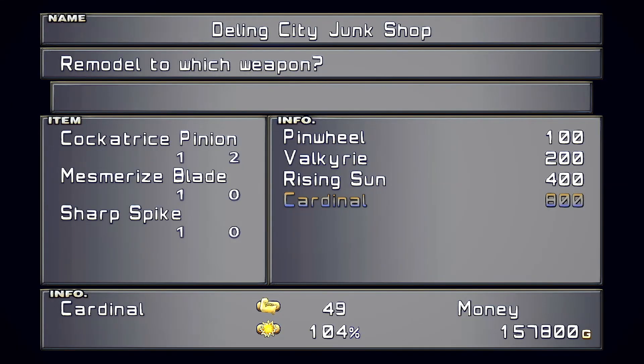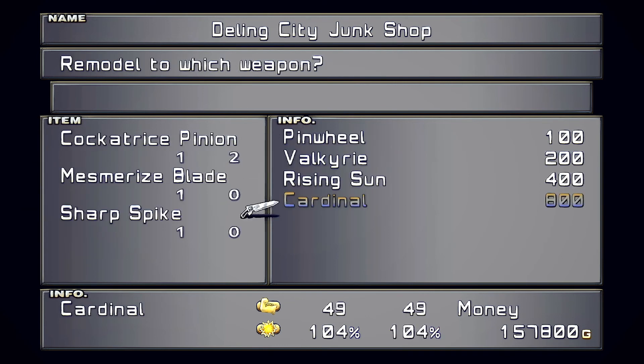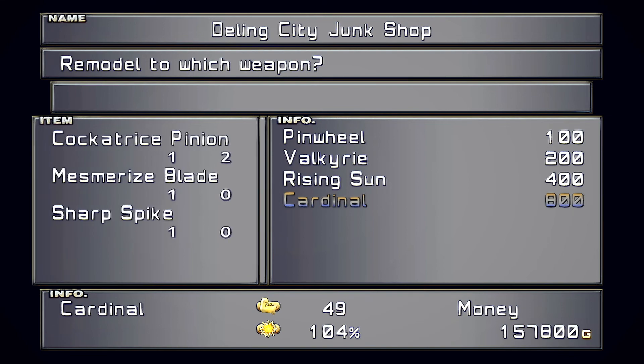Mesmer Blade and Sharp Spike for the next upgrade. Same thing as here — Sharp Spike and Maverick, we already have that. The only thing we don't have is Cardinal, I think that's new. Wait, did I get Cardinal? I thought I just got Rising Sun.